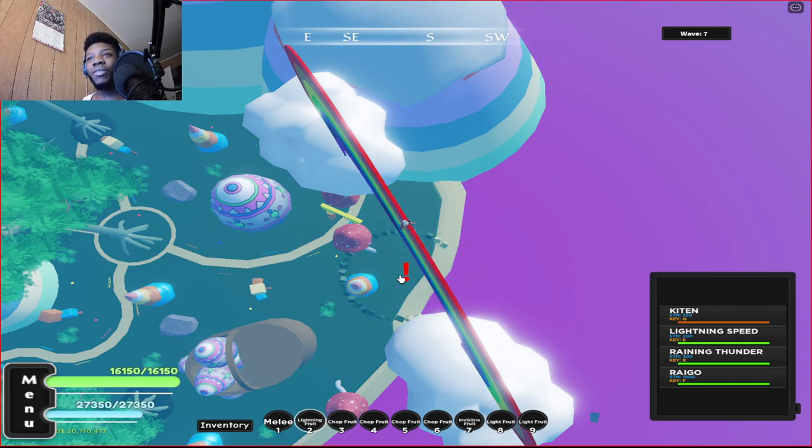One last very important thing: as far as I know, you cannot get the Easter sword if you already have a sword equipped. Before you do the raid, get rid of your Three Sword Style or your Bisento — whatever you have — get rid of it because you cannot get this sword if you already have another sword. Besides that, take care, have a wonderful day, drop a like, subscribe, and my Discord is in the description.